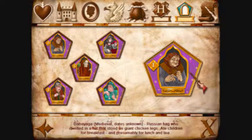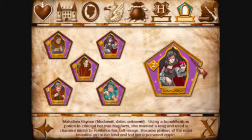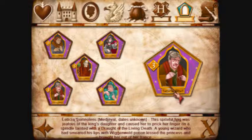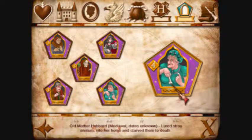Hat number one — Papayada, medieval dates unknown. A Russian hag who dwelled in a hut that stood on giant chicken legs, ate children for breakfast, and presumably for lunch and tea. Malodoro — medieval dates unknown. Used a beautification potion to conceal her true appearance — that's a Snow White reference. She married a king and used a charmed mirror to reinforce her self-image. Became jealous of the most beautiful girl in the land and fed her a poisoned apple. Another one — medieval dates unknown — a spiteful hag caused a king's daughter to prick her finger on a spindle tainted with a draught of the living death. A young wizard kissed the princess with a wicked weld potion and brought her out of her trance. That was a Sleeping Beauty reference.